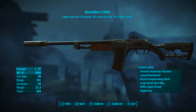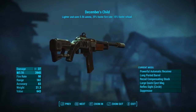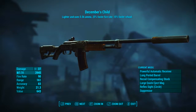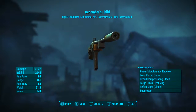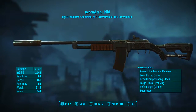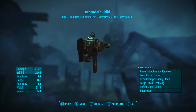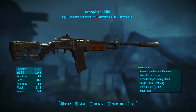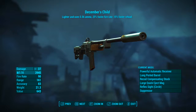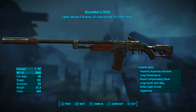Now that it has been modded out, it has a base ballistic damage of 37, uses the 5.56 round as ammunition, has a fire rate of 90, range of 161, accuracy of 83, weight of 21.3, and value of 643. December's Child is lighter, uses the 5.56 ammunition, has a 25% faster fire rate and 15% faster reload. That legendary effect is actually a unique legendary effect, but when we really break it down it's not too unique — we'll touch on that in a couple of minutes.